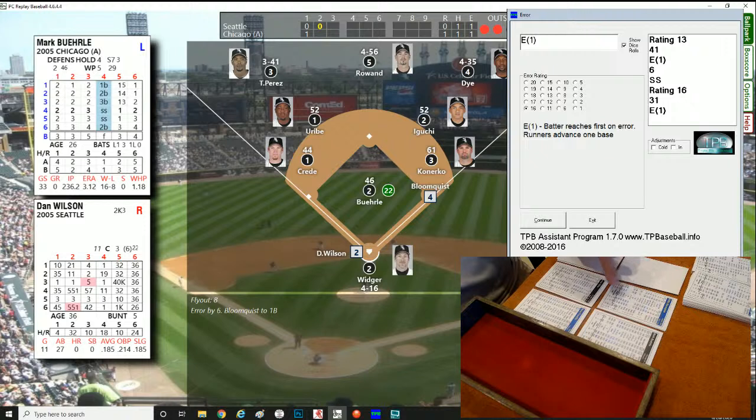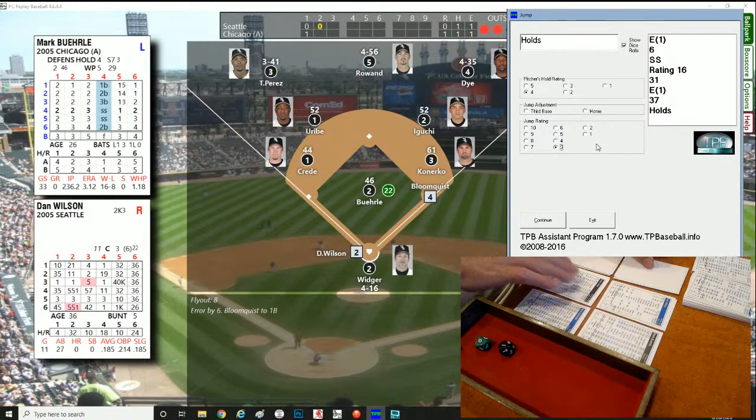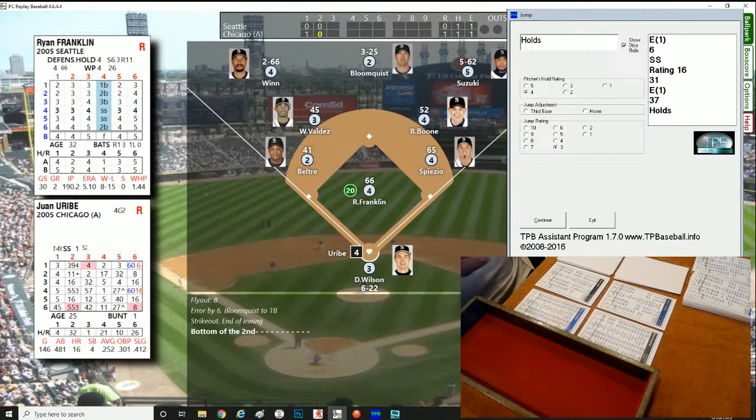Buehrle has a hold of four, Bloomquist a jump of three and steal rating of nine — we might try to steal. Hold of four versus jump of three — he can't get the jump. Mark Buehrle keeps tossing it over, keeping him close, Konerko holding him on. That brings up Dan Wilson, the catcher — roll of 878. Swing and a miss, Wilson struck out. We go to the bottom of the second, still 1-0 Chicago.